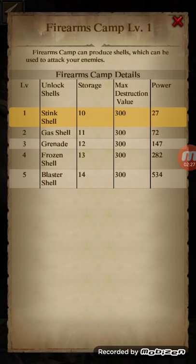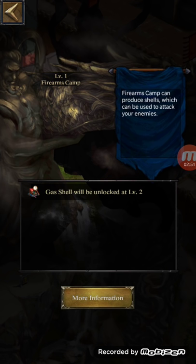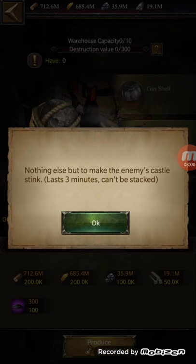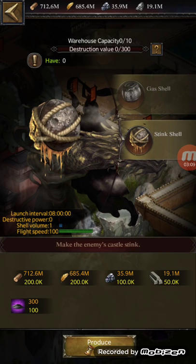So basically the Firearms Camp can produce shells used to attack enemies — shells, grenades, cannonballs, etc. The first one when you unlock is called the Stink Shell: storage 10, max destruction value 300, power 27. I've used the stink shell before and it doesn't do much. There's also a new material needed — it's in purple and I believe it's called Cannon Powder — you need that to produce cannon shells.